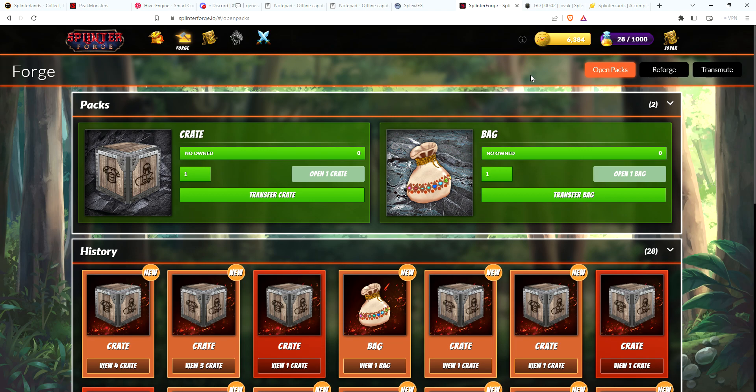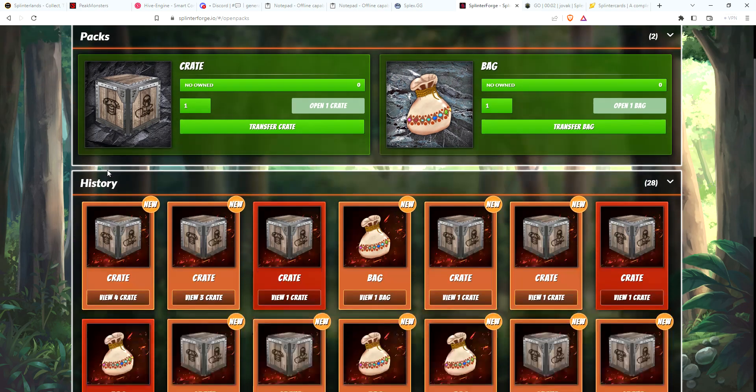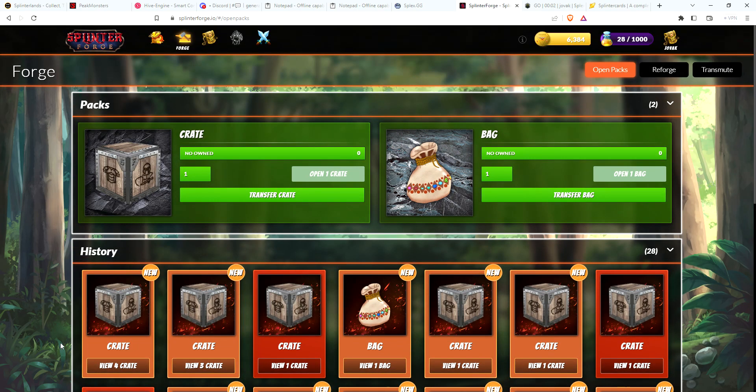I want to upgrade my main hero, Jovac. I want to go ahead and get some more crates purchased. Plus I want to start building up the amount of crates that I've purchased so eventually I can get the airdrop. So I just now purchased four crates. Let's go ahead and see what I got.